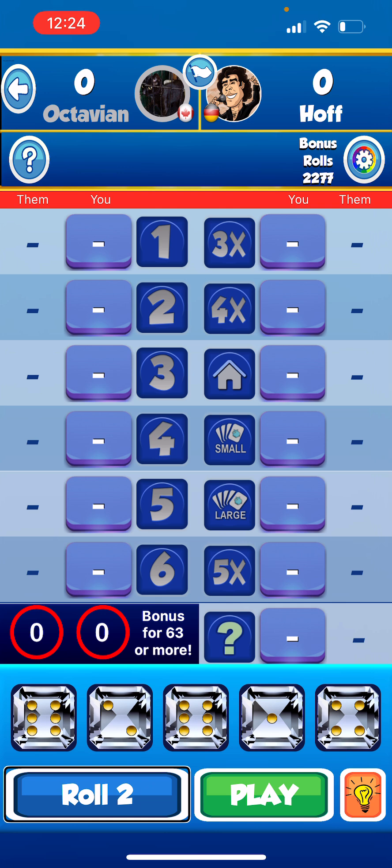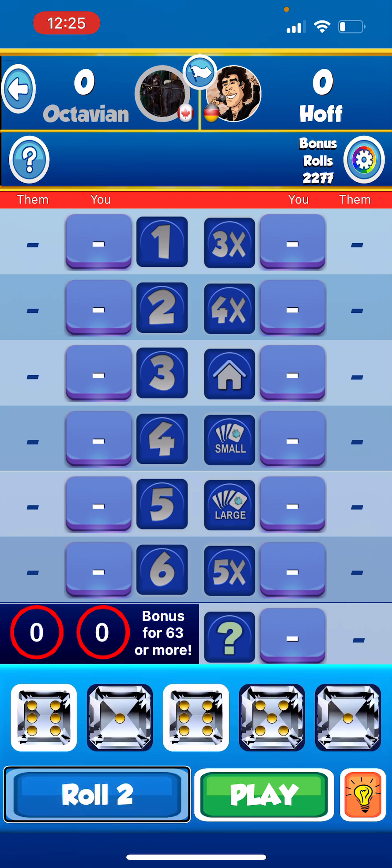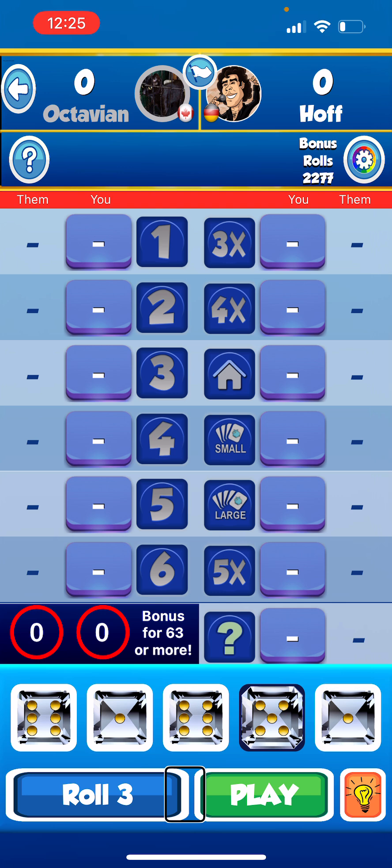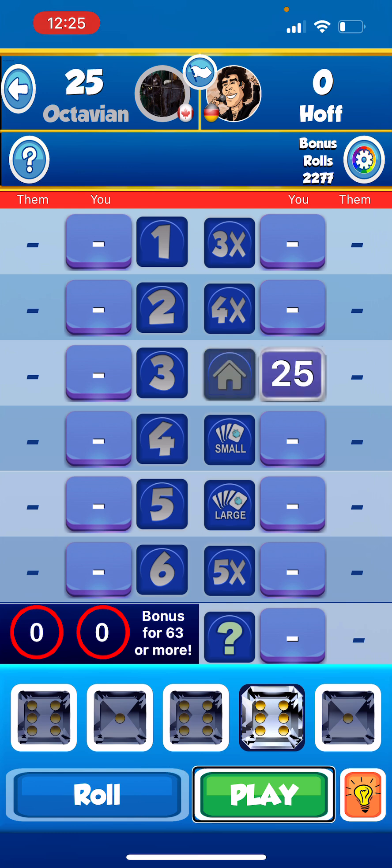Roll two. Dice show: four, one, six, two, six. Selecting the two sixes to hold, then rolling again. Roll two result: six, one, six, five, one. Possible moves are two on ones. Roll three: six, one, six, six, one. Possible moves are two on ones, eighteen on sixes, twenty on three of a kind, twenty-five on full house, twenty on chance. I just got a full house, so I'm going to tap on it. Twenty-five on full house — play.